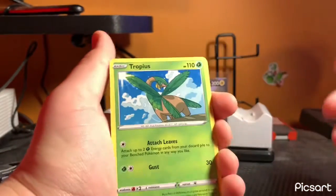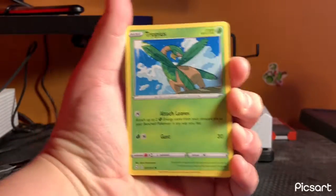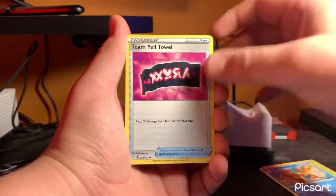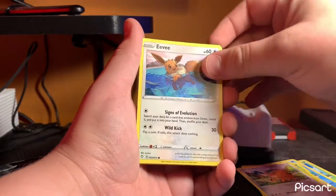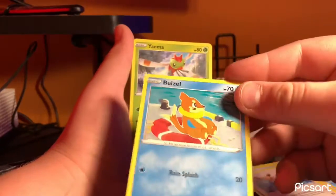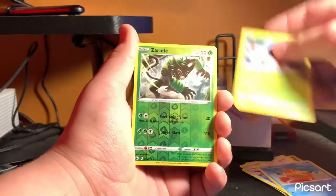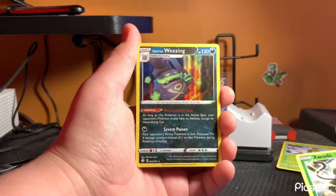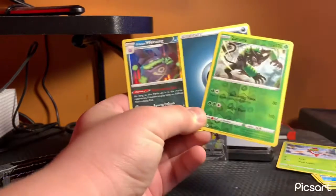Going through the front quick: we've got Tropius, Floatzel, a Team Yell Towel, a Cacnea, Qwilfish, a little Eevee taking a swim in the water, Buizel also sitting by the water, a Yanma, a reverse holo Zamazenta — so no shiny on this one. This card haunts me. I've opened way too much X and Y.